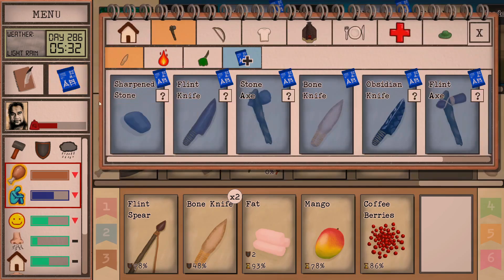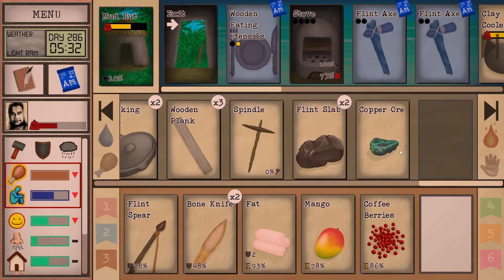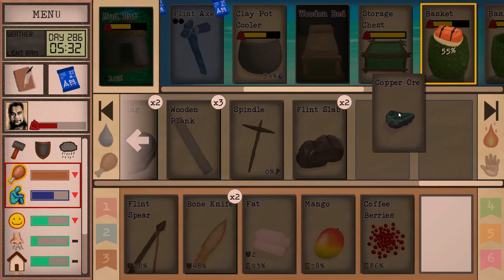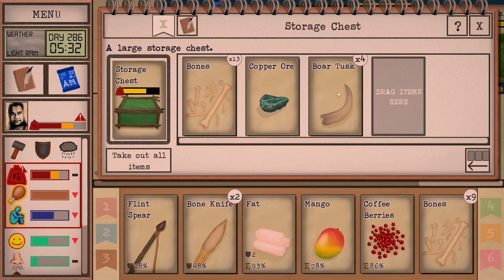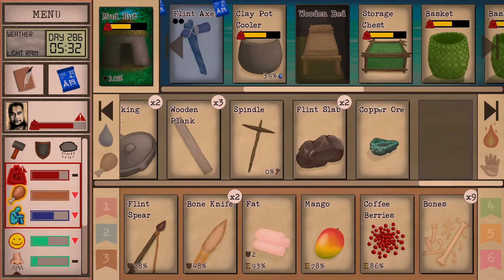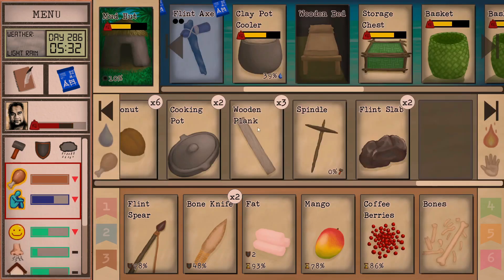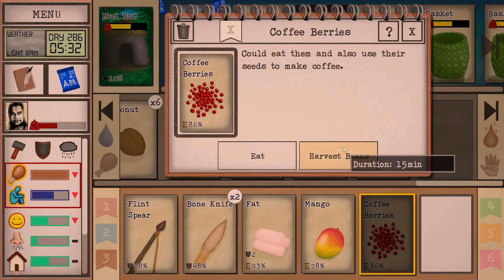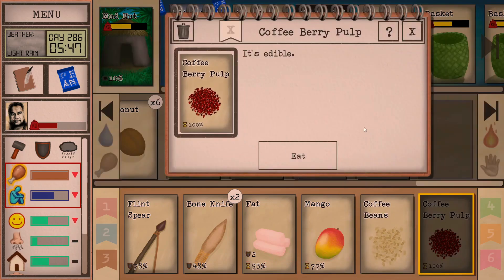I'm not going to fill any of the axe blueprints just yet, but I'll set them up. Got to check whether I have copper in the chest — yep, there's some right there. Getting rid of some of these bones, I've got a ridiculous amount. Alright, let's test the coffee: harvest beans, 15 minutes. Coffee berry pulp — it's edible!